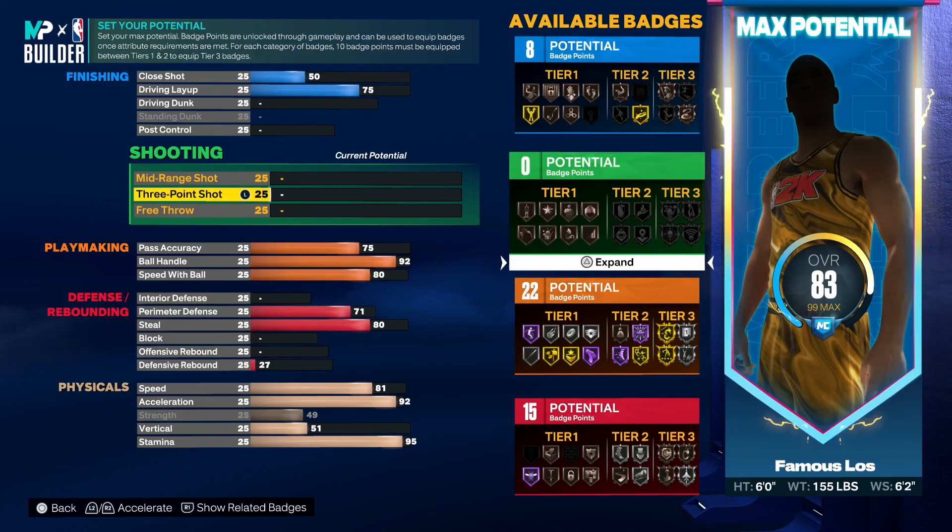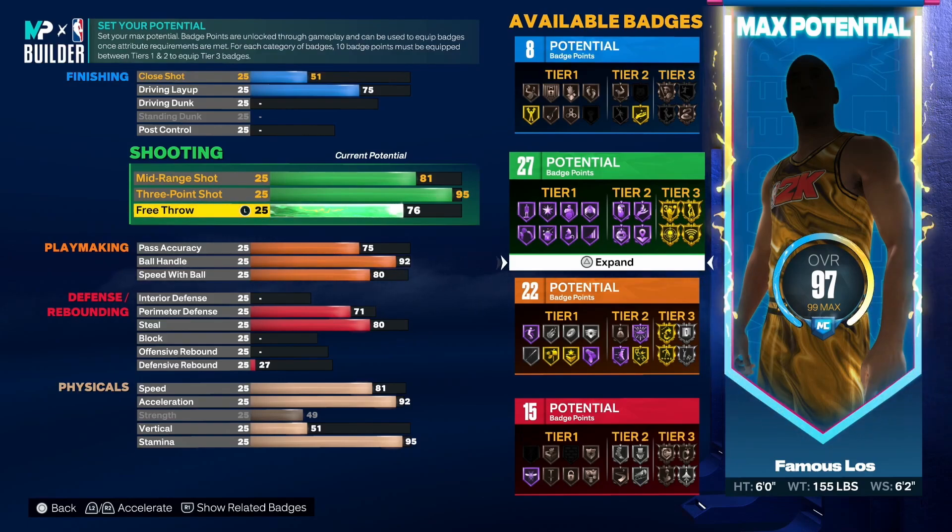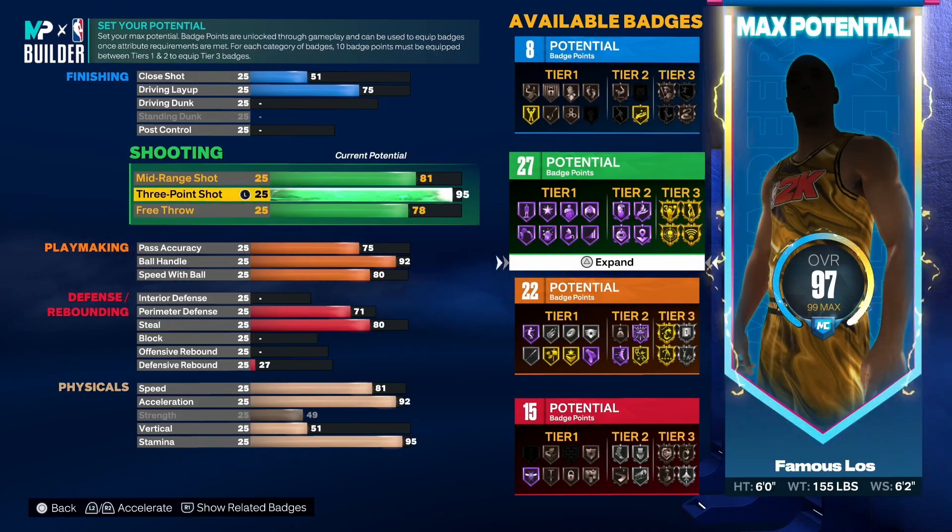Moving on to shooting — his name ain't Mr. Bink Bink split back for no reason, he's got the jump shot. So you want to put your three pointer up to a 95, take your mid range to 81, and the free throw up to a 78. If you take this build to the rec you're definitely gonna be able to hit some free throws. Look at the build — you get Gold Agent Three, Gold Blinders, Gold Dead Eye, and Gold Limitless Range. I also have another variation of this build that can get Hall of Fame Agent Three if you want to go even more crazy.